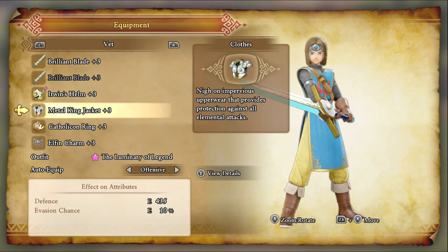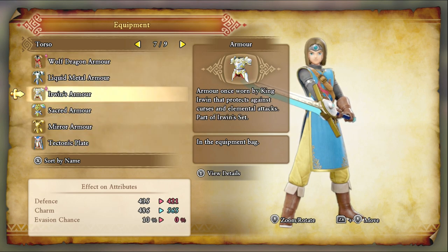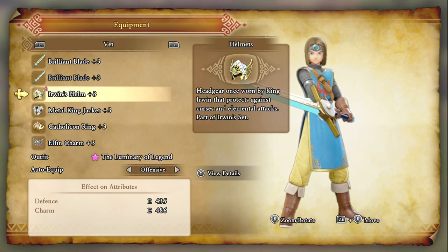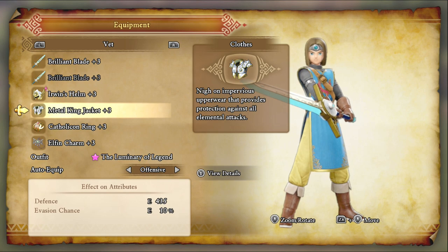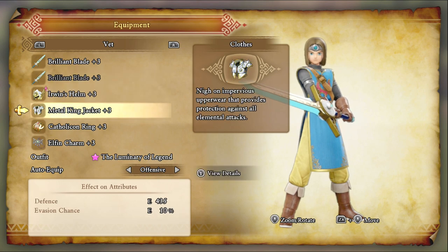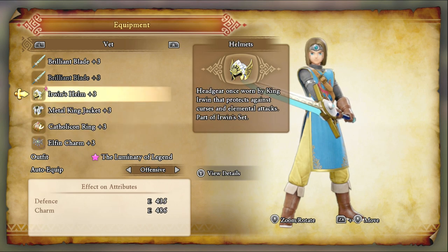For the Luminary, you can't really go wrong equipping Erwin's armor as well. When you plus-three it, you get 20% elemental damage reduction, which is fantastic — pairs amazingly well with the helm. I'm going with the Metal King Jacket because I like the evasion it provides, and Parry is also in effect with the two-handers. Then obviously the Cathalcon Ring and Elfin Charm setup — that's what I like.